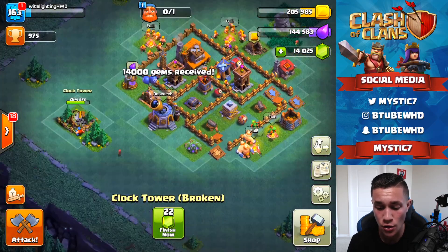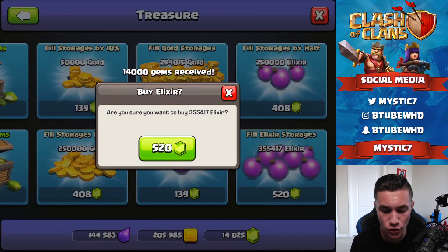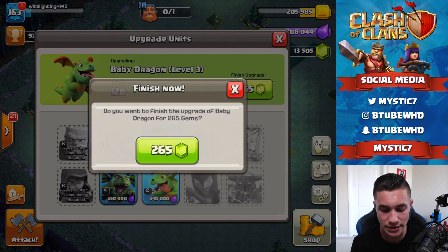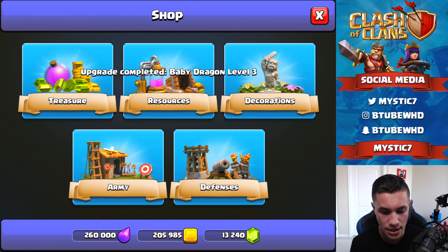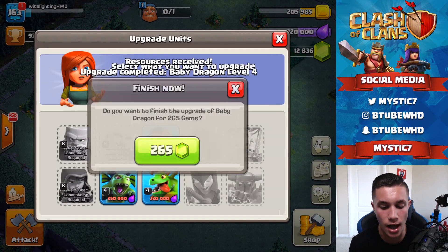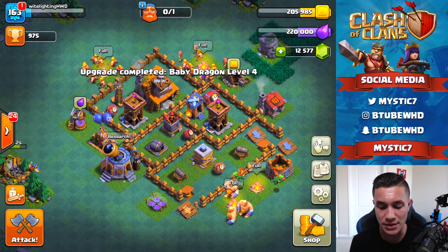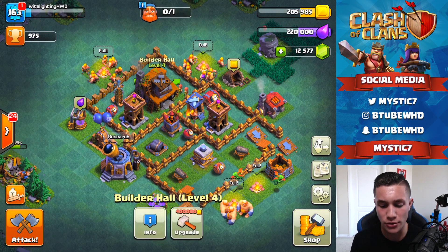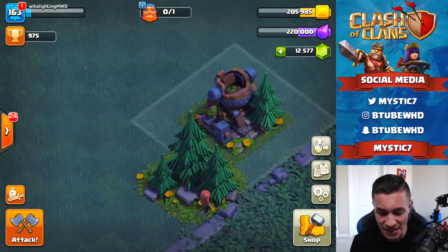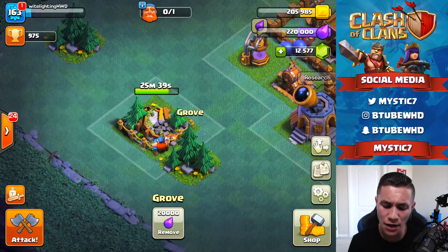But first, we're maxing out our troops. Let's max some of these suckers out. I use baby dragons a ton so getting them to max is going to be pretty big. The main focus of today's video is going to be the clock tower, but also getting all of our troops to max level, doing some awesome attacks, and getting our base almost completely maxed out for Builders Hall level 4. Then next video we'll be going to level 5 and unlocking the battle machine. For today, we're getting the clock tower.